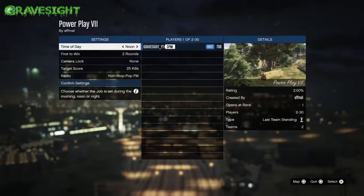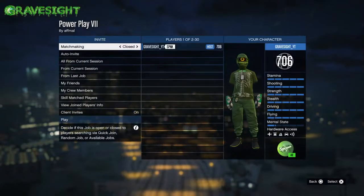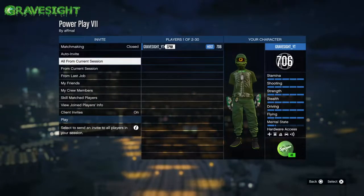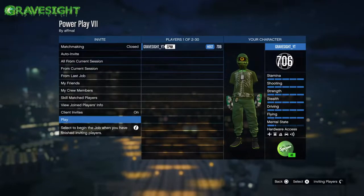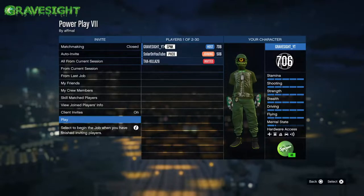We're going to go ahead and start this up without messing with any of the settings. I'm just going to invite one of my friends to help me. If you guys want the other pair of joggers, have your friend bookmark the job and then later on he's going to start up the job so I can get the purple joggers. So if you're the host, you're going to be getting the orange joggers with the orange bulletproof helmet.